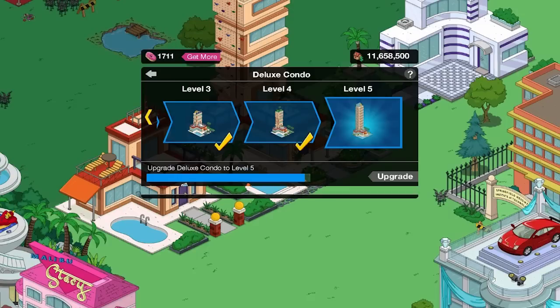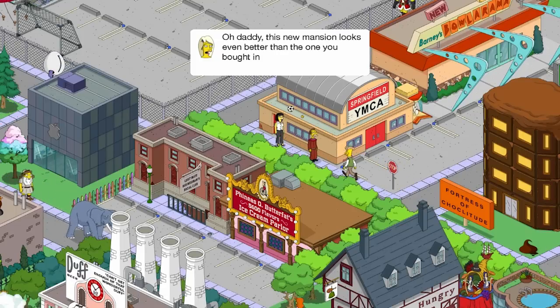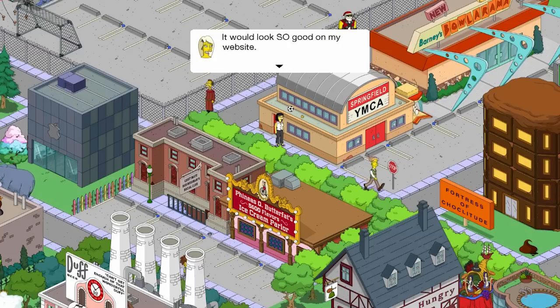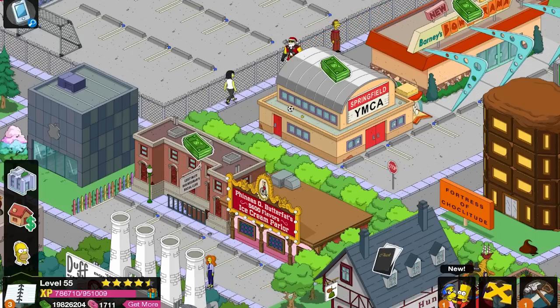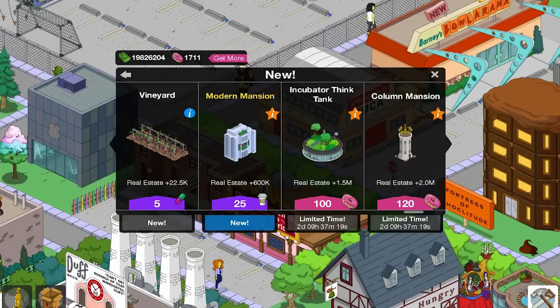I could click the condo — that works too. The dialogue reads: 'Oh daddy, this new mansion looks even better than the one you bought in the south of France — you know, the one next to Johnny Depp's. It would look so good on my website. Can I have one, pretty please?' So we need to build a modern mansion — Cubicle Dream, part number one. And there it is in the corner: the modern mansion. Pretty cool.